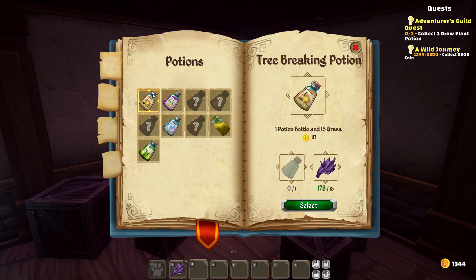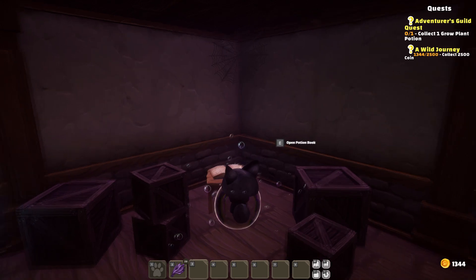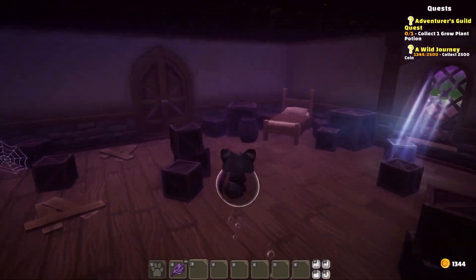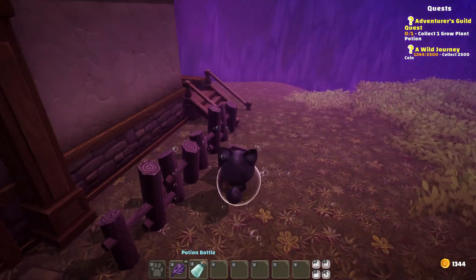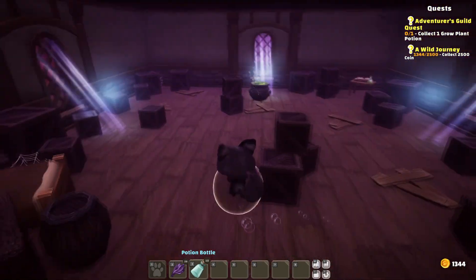Let's try and make something else. We can make a lot of tree-breaking potions and get a whole bunch of wood. We can make one more of these. We need more potion bottles — there we go, now we have ten. That should be something for now.